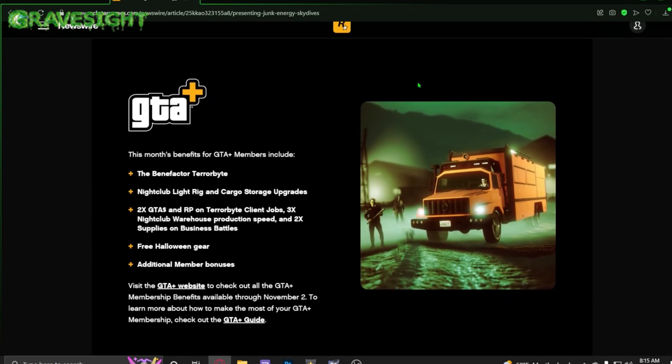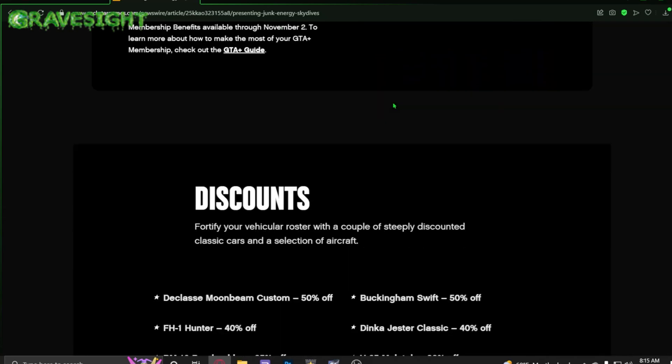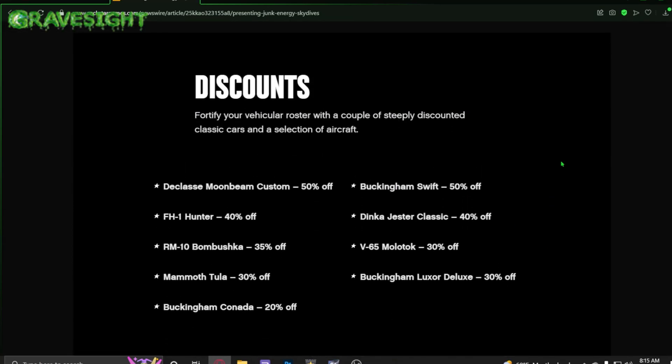Here's some GTA Plus stuff that just came in today — I'll be making a separate video on this. A lot of people have been asking about the mummy outfit. If you buy GTA Plus, which is $5.99, you'll get exclusive Halloween items including two masks, the mummy outfit, and a hoodie. I'll cover all the details in a separate video following this one.